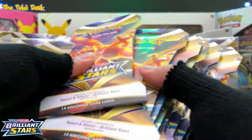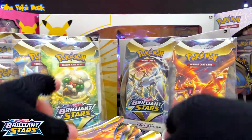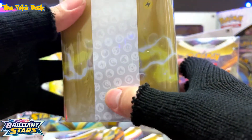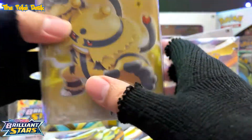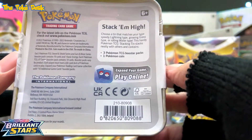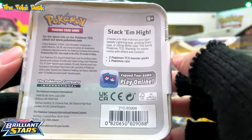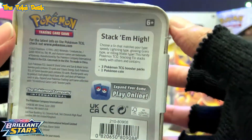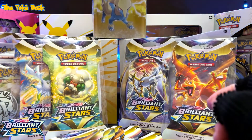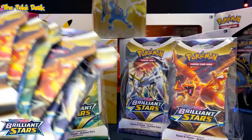I believe I got eight singles here — one, two, three, four, five, six, seven, eight. There's also a new item that came out for Brilliant Stars release day with what looks like three booster packs and a coin — I think the packs are Chilling Reign, Vivid Voltage, and Evolving Skies. I'll open that for the channel soon. For now, let's open these packs and hunt for the pack arts.